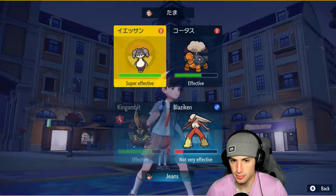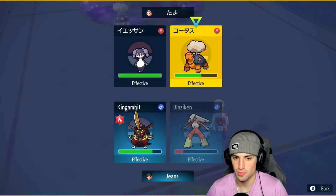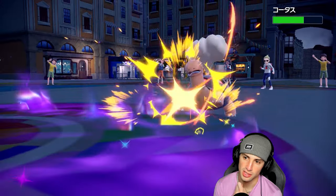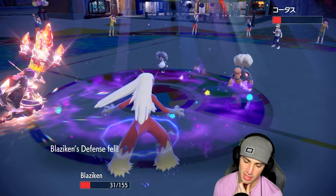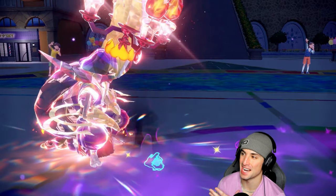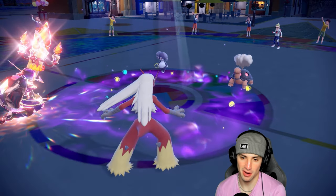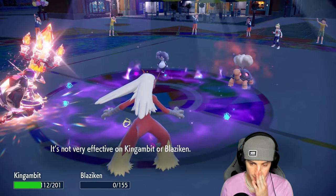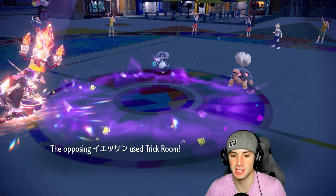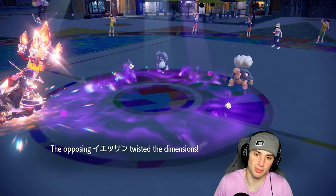I don't mind if they go for Follow Me — I could Kowtow Cleave that slot and Close Combat the other one. My plan is to take out a Pokemon and then take out terrain next turn. I'm going to Close Combat — great damage, bring it down to red. My defense drops but I'm dead next shot anyway. Kowtow Cleave honestly should take this thing out but of course it's rocking a berry — the Sitrus Berry doing work. Twerkle probably going to pop here. I think my best play is to swap into Rillaboom and then Sucker Punch.